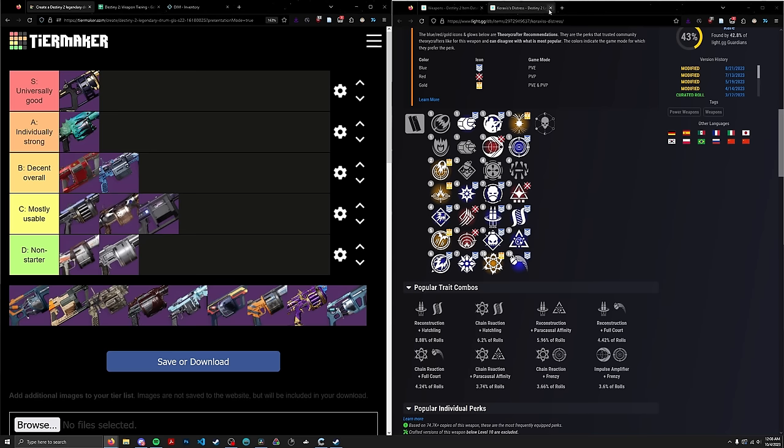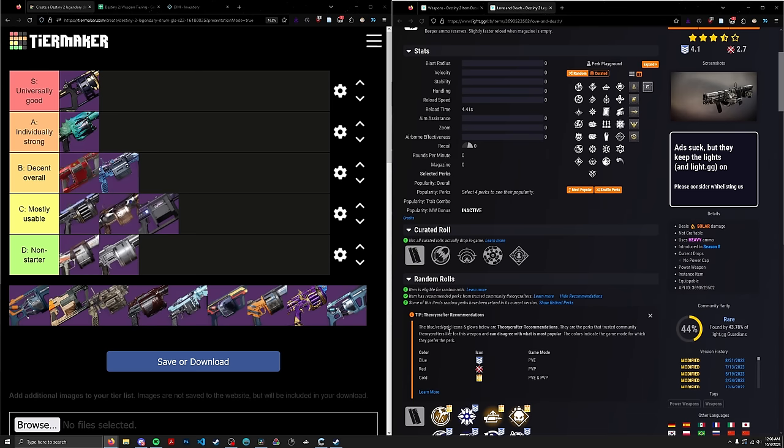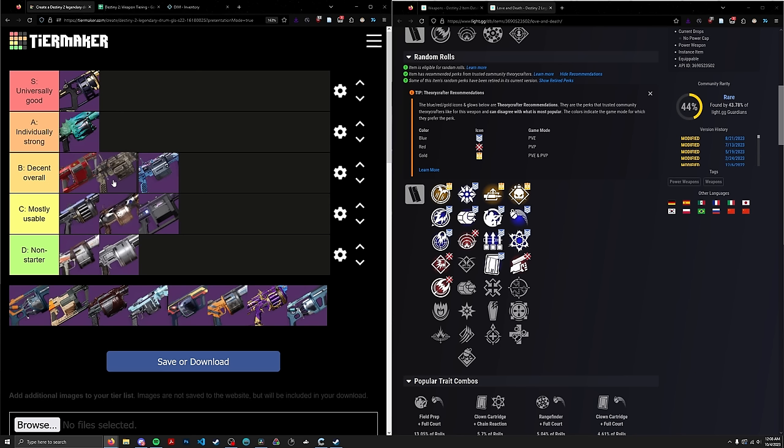Next we have Love and Death — a Moon Heavy GL, Rapid Solar. It's got Auto/Field/Clown, which is familiar, except it also has Full Court. So it's similar to those perk pools where it's just Auto/Field/Clown and no damage perk, except it does have a damage perk — Full Court. B-tier. It's practically the same gun as Interference Six, except it's a Rapid instead of an Adaptive, so it goes a little bit lower.